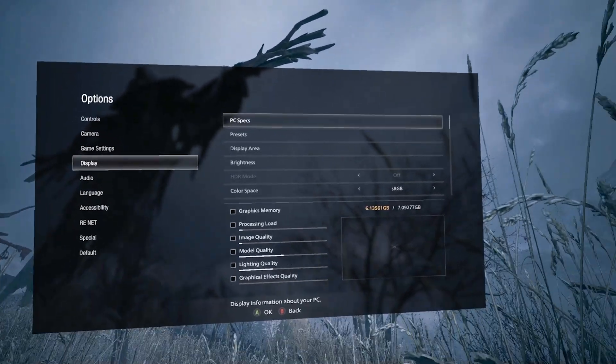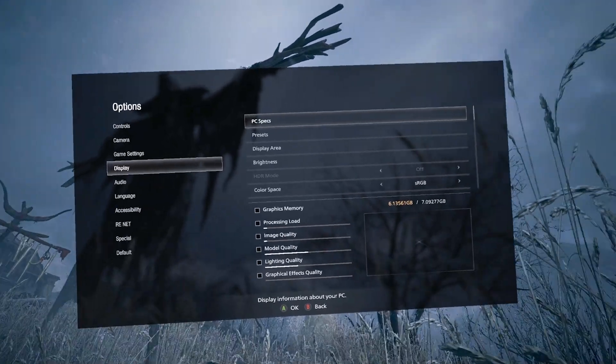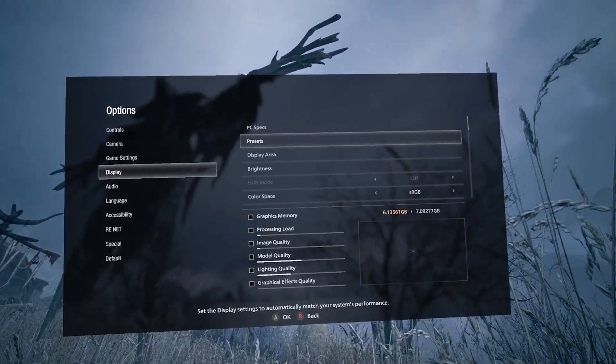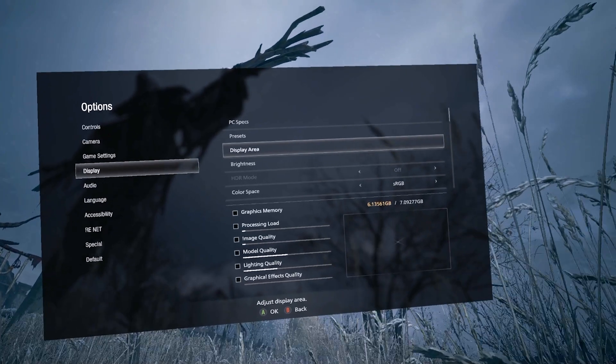Pro tip: make sure you keep your arm by your side while you're going through the menus. I don't know why, but if you put your arm in front of you, it makes it very difficult to accurately move up and down and left and right through the menus. Don't know why, just seems to be true.